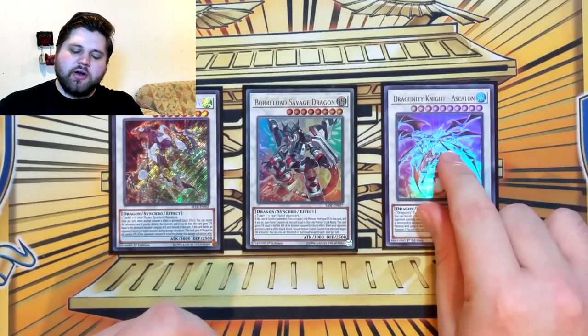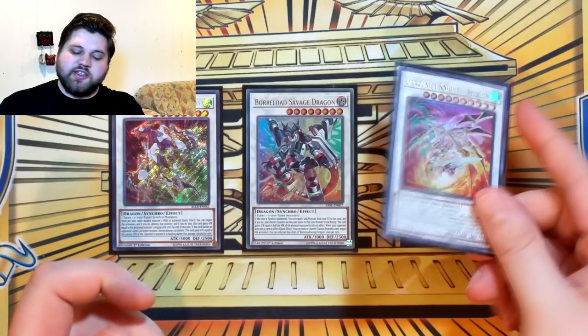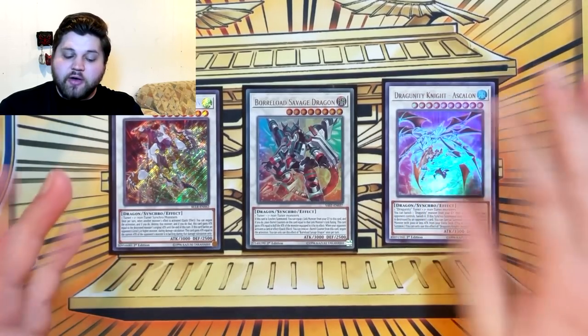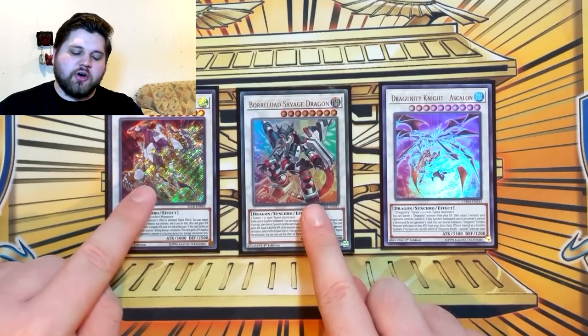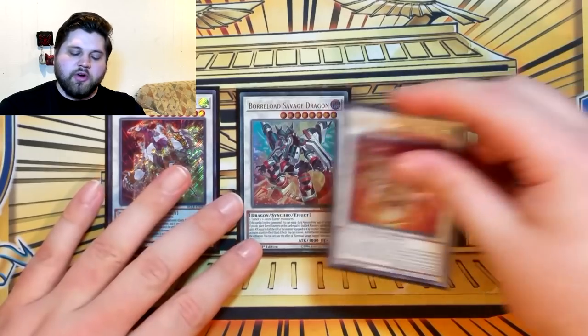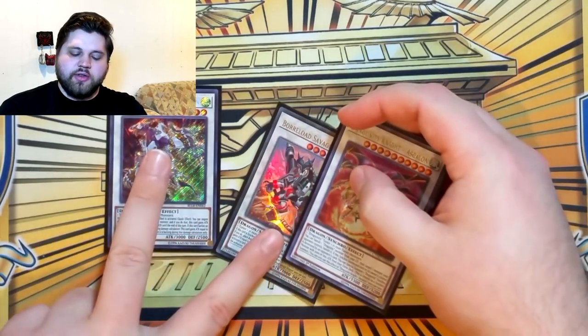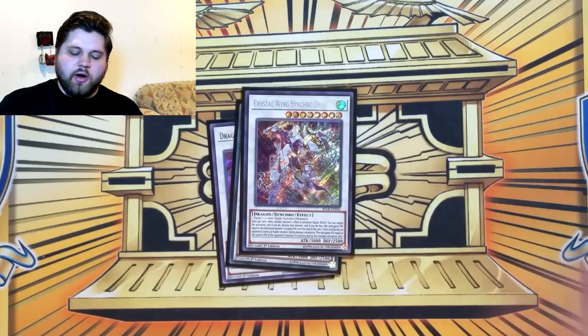The last three Synchros are the big powerful boys: Crystal Wing, Borloid Savage Dragon, and Dragunity Knight Ascalon. Ascalon is kind of a beast — it's not really a good turn one card, but it's a good turn two card because it can out an entire board of monsters by itself with the way this deck is structured. Crystal Wing and Borloid Savage are our two big boys to end on. The days of Stardust Dragon have long since come and gone, but we're just trying to end on these two cards every turn one possible.